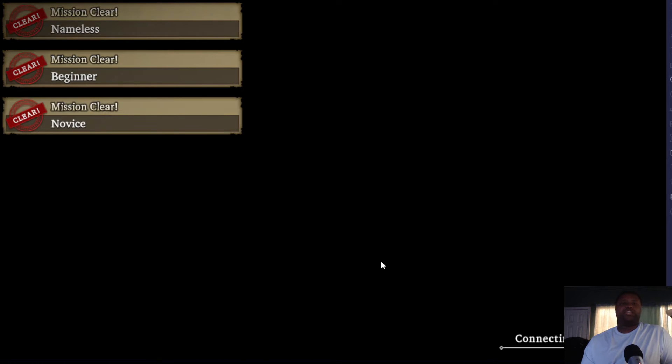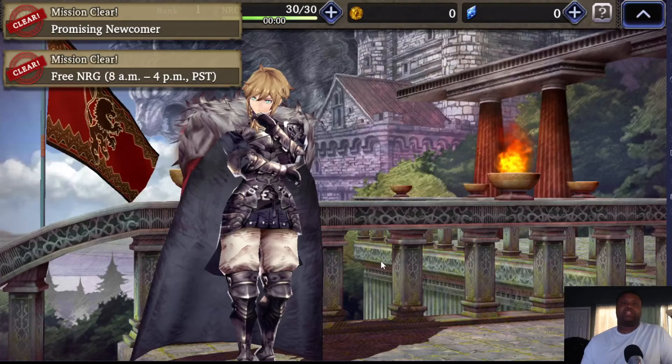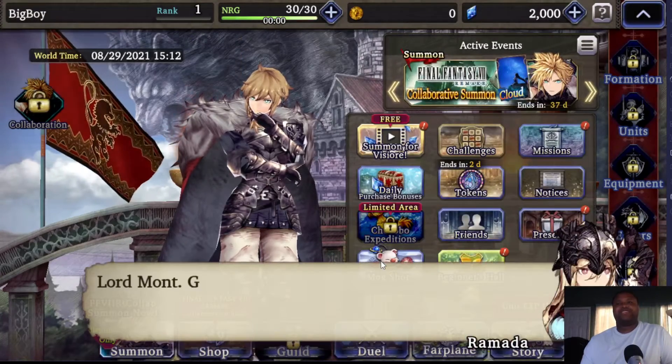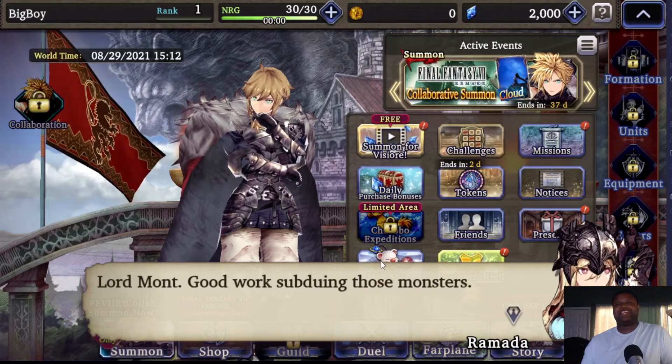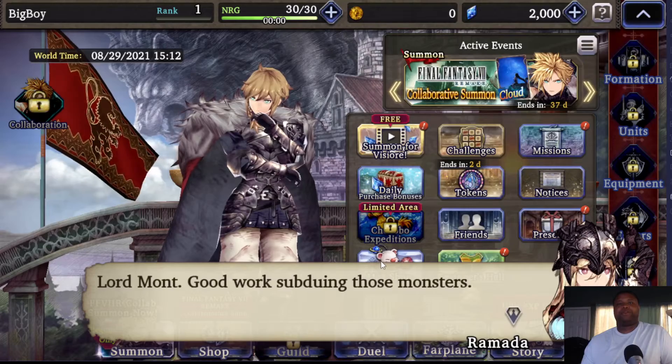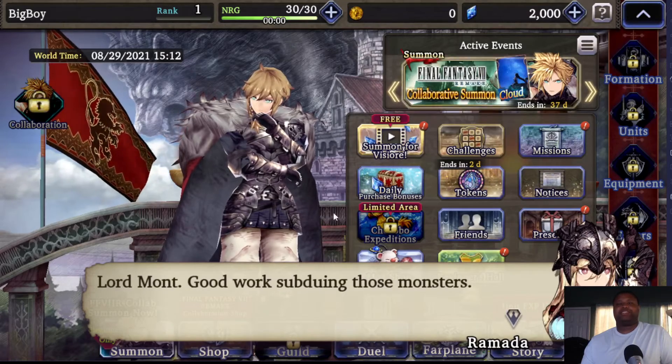Now this is different from your usual tutorial. Back then, when you started a new account, they would throw you into a mission as soon as you summoned your first unit. Now they changed that — you don't have to do that anymore. You just have to sit through a brief tutorial, buff a unit a couple times, then that's it.